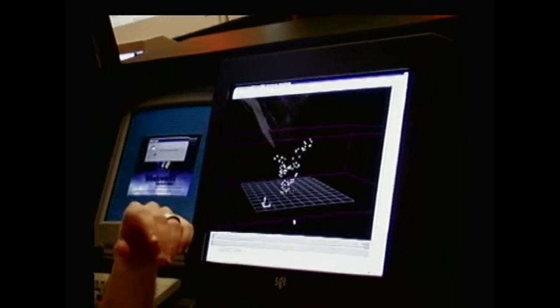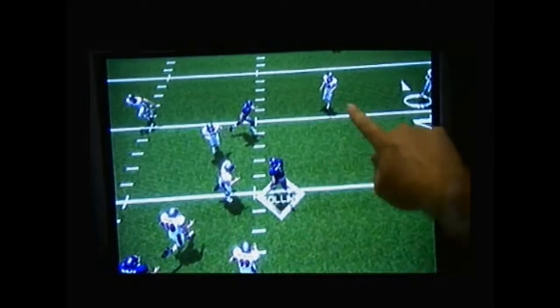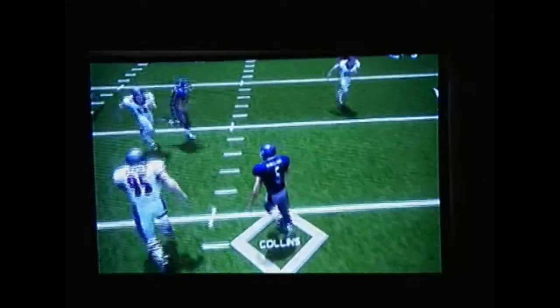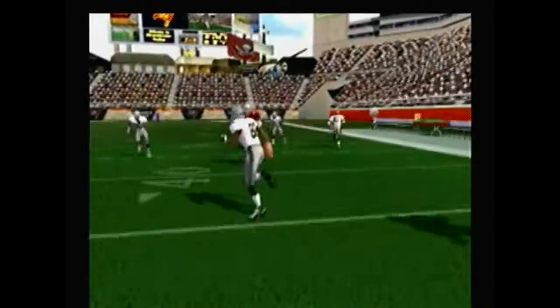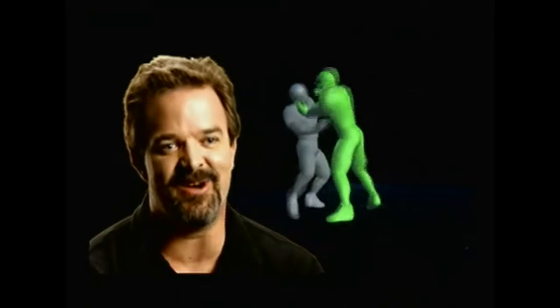We have four pro players who are now stuntmen. We're actually mo-capping what it takes for a 270-pound person to lift and throw another 270-pound person. I reworked the tackling system from the ground up, but I also reworked what was happening around the tackles. The players are actually working together to take a guy down — two guys, three guys taking one guy down. We've got so many blocking schemes, so many receiver moves in this game that no two plays are ever going to look alike.